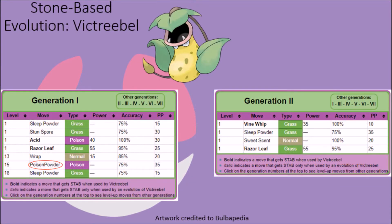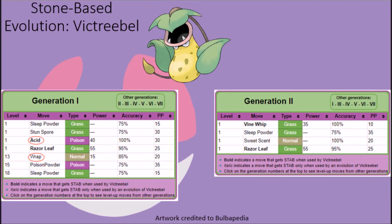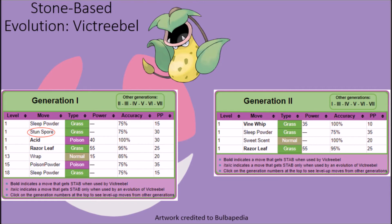Victreebel had access to Wrap, Acid, Poison Powder and Stun Spore in Generation 1, but these were removed starting in Generation 2 for various reasons. Poison Powder was removed so as not to give them any more moves that could be naturally learned after evolution. Wrap and Acid were removed as they likely provided Victreebel too much initial versatility to make them balanced. And Stun Spore was removed to limit the amount of status-inflicting havoc they could potentially wreak, since they were already ahead of the game in getting automatic access to the Sleep Powder technique.